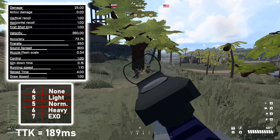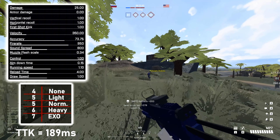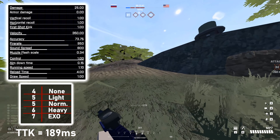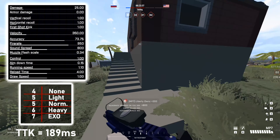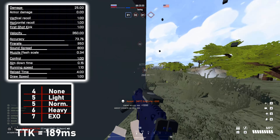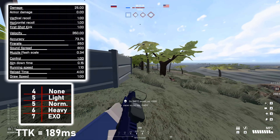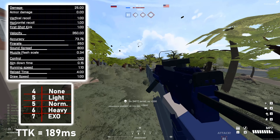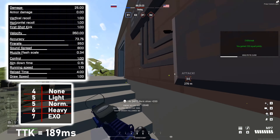Looking at the recoil, we have one, one, and one, meaning it's not big in any way - not incredibly small and not incredibly large. You might think the one horizontal would suck at 950 fire rate, but it honestly doesn't. It's actually pretty fine - I totally don't even try to edit the recoil with attachments.